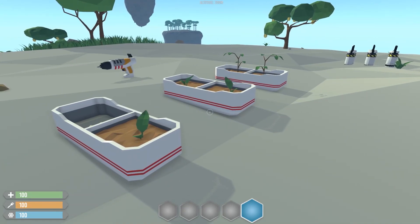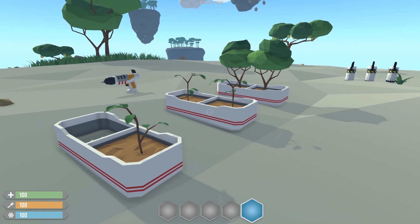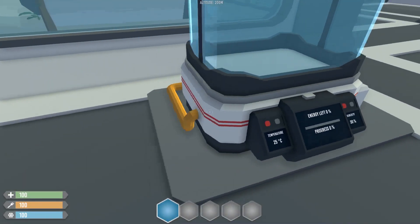So apart from the fact that those trees were somehow pretending to be in a disco or something, everything was working fine, and eventually I fixed it. So we can move on to the next juicy item. Now with the basic pot done, we need something more advanced, and I introduce you to the advanced pot.